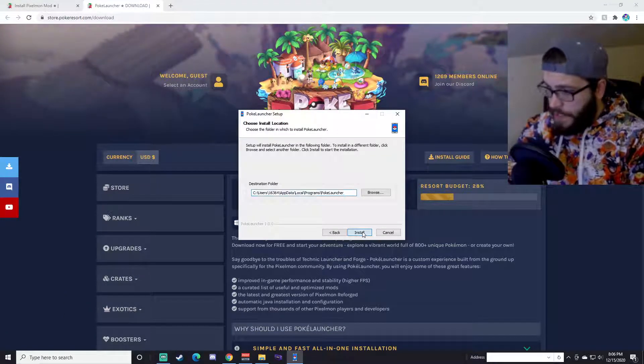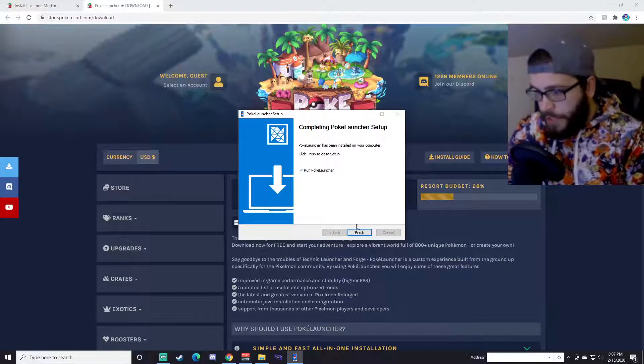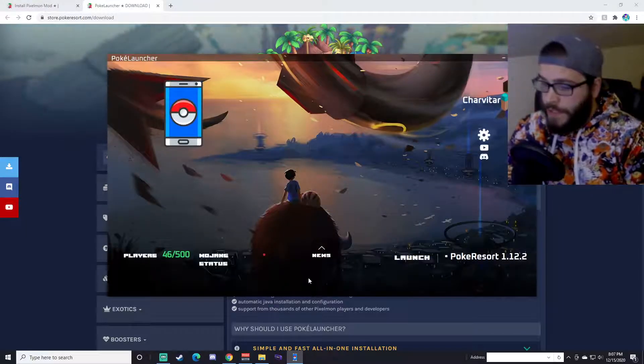Then you're going to want to click Next and Install. Now that the download's complete, just click the box to run PokerLauncher and hit Finish.